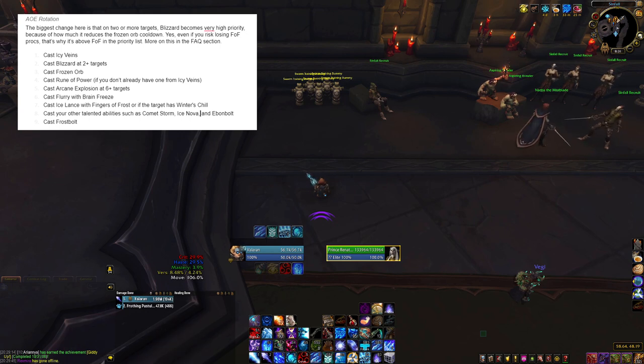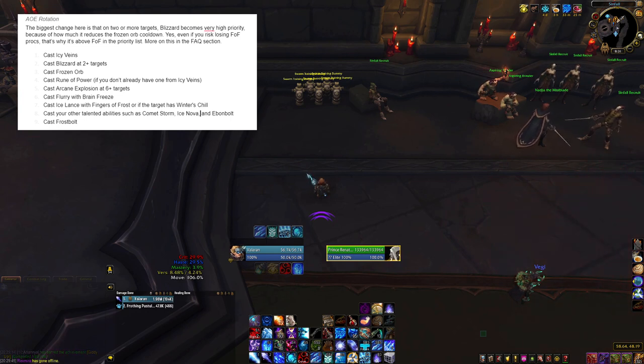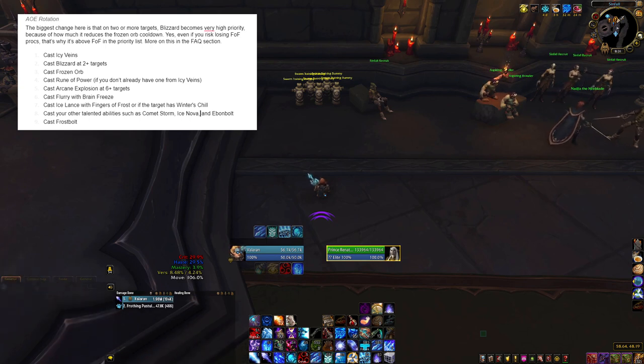Essentially, the way a priority system works is that every single spell you cast, every global cooldown, you work your way down the list. Is Icy Veins up? If it's not, cast Icy Veins. If it is, move on to Blizzard. If Blizzard is on cooldown or there's only one target, move on to Frozen Orb. If that's on cooldown, move on to Rune of Power, and so on. It may seem overwhelming at first, but with a little practice you'll be pumping out the damage before you know it. Blizzard is almost the highest priority spell in this rotation, second only to Icy Veins — and that's exactly why it was my number one point earlier.